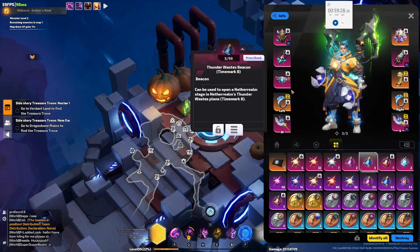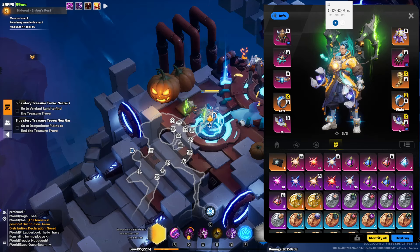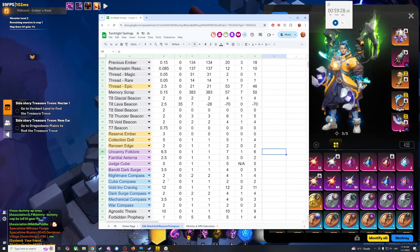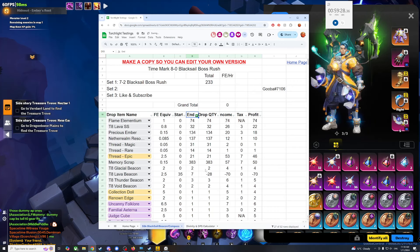Wow — 1.5, 2. Alrighty, not the result we were hoping for. Probably would have been a little bit better if we didn't salvage that hero memory, but I did, so I'm not going to include it. Not a huge amount of profit over the 7-2 map.